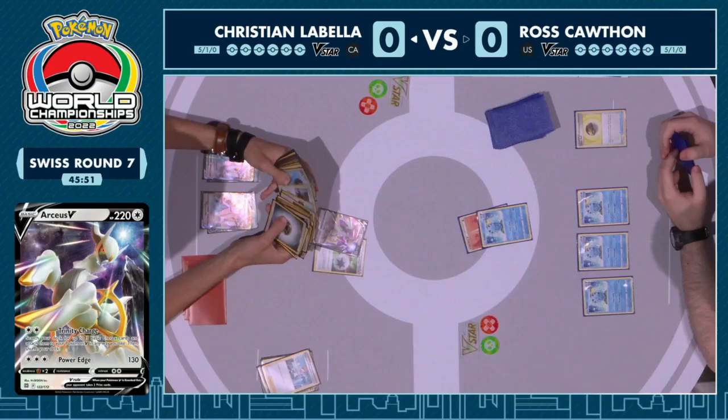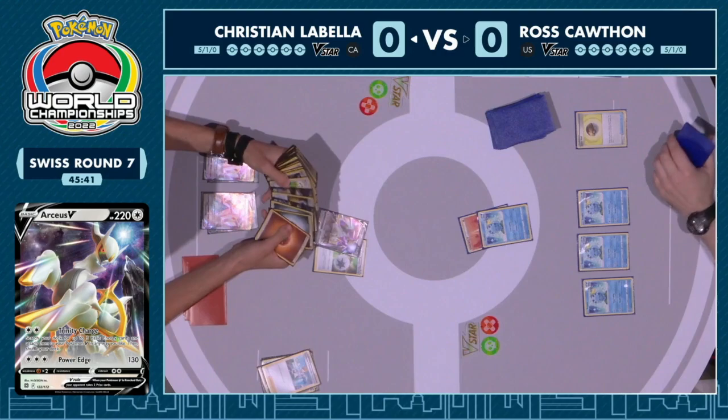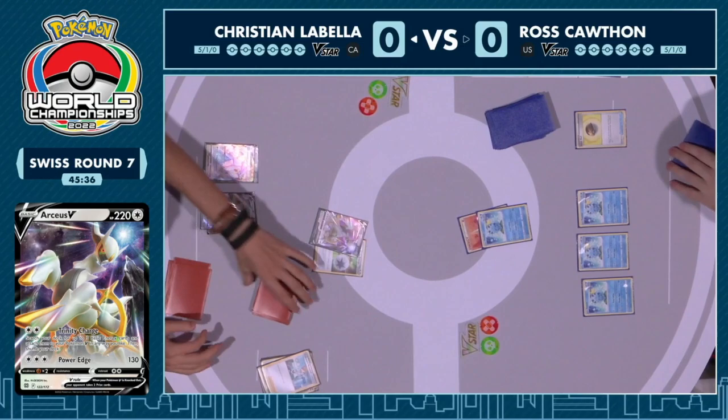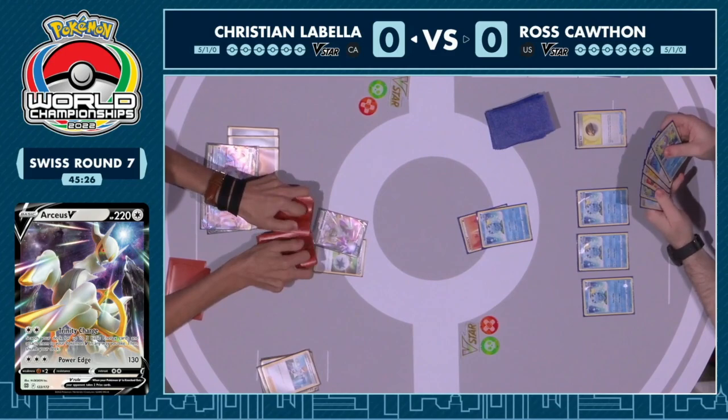The biggest thing is energy acceleration, because the Duraludon VMAX requires quite a bit of energy. We're going to see the Trinity Charge here, searching out those energies to place onto one of the benched Duraludon VMAXs, which requires a fighting energy as well as two metal energy — so a little bit of variation in the energy attachments there.